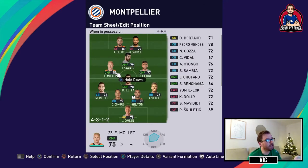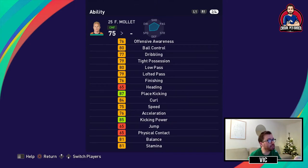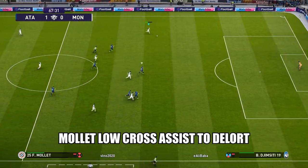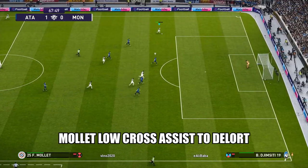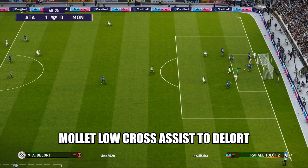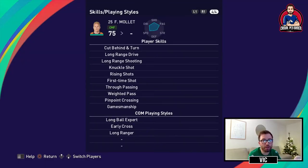In addition to Savanier you have Mollet on the left midfield. He's a box-to-box midfielder who inspires low and lofted pass. Right-footed, so from the left side he can cut inside and try to shoot. He has decent ball control, decent passing, decent finishing, decent curl, good kicking power, decent speed, and a lot of player skills — he can shoot from range, pass, and pinpoint cross. I try to do as much as possible with these two guys on the offense.